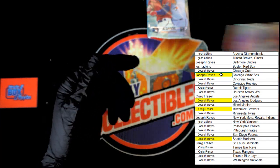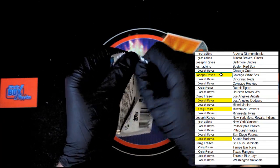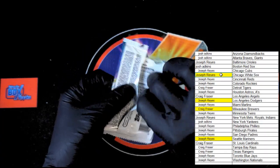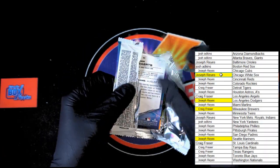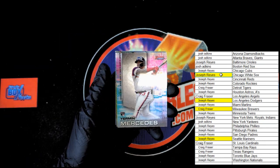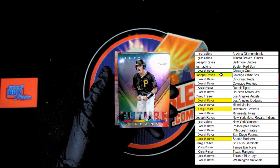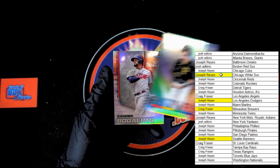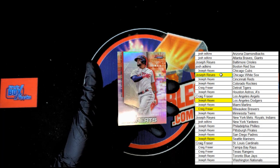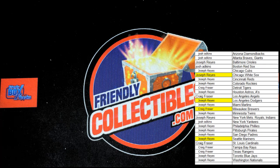Jose Ramirez — last pack, last pack in this box of Best. Didn't want to open gently, but we spoke kindly to it and made it happen. All right — Lacuna Jr., Mercedes rookie, Cabrera, Henry Davis Future Vibrance going out to Joseph R. And the last card in the box — Xander Bogaerts for the Red Sox. That is it for that box of 2021 Bowman's Best — that was box number 123.